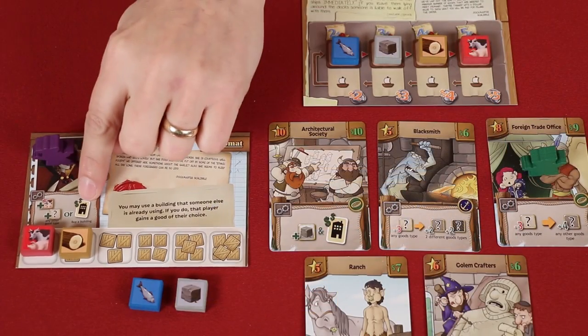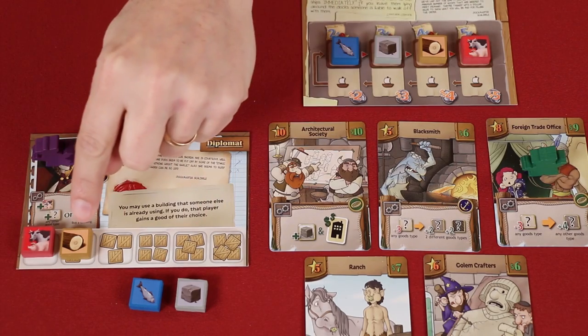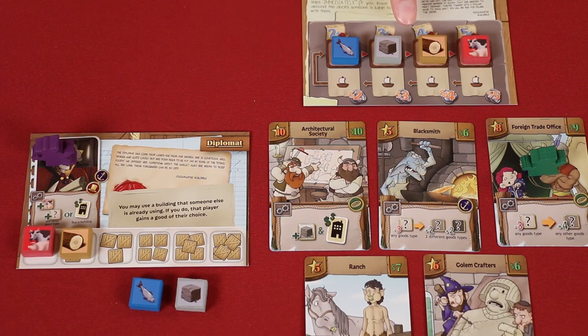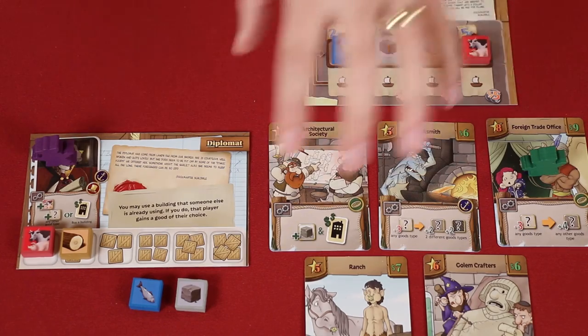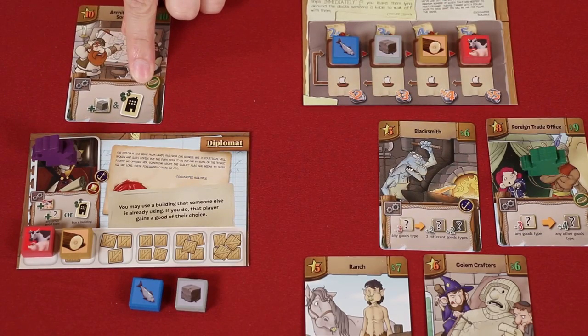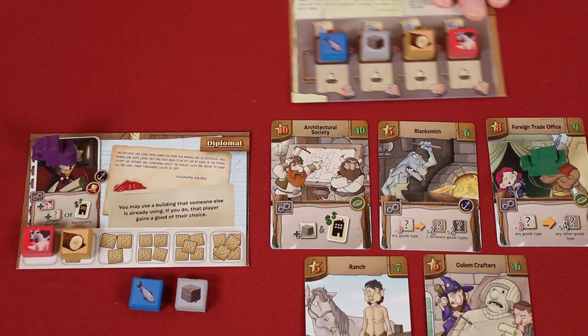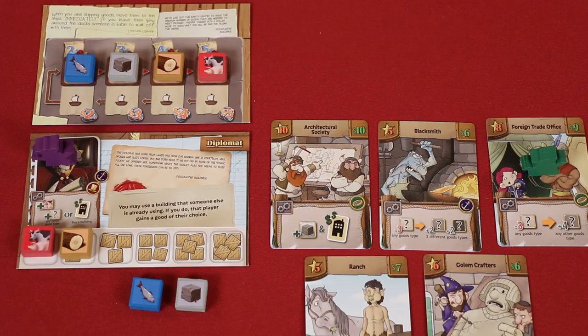When you take the action to buy a building, you will first be able to sell any number of goods that you have in your warehouse. You will receive a dollar value for those goods based on what's showing in the market, and then you will use that money to pay the cost in the top right-hand corner of one of the buildings in the general supply. You'll collect that building and add it to your personal tableau. Let me move the market a little closer and assume we're a few turns in.